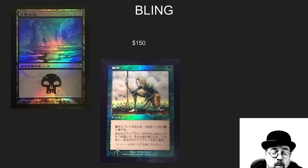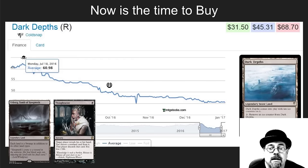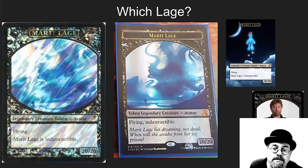Now is the time to pick up this deck. We've seen some crucial reprints over the last two years that have really dropped the price. Thoughtseize used to be a $25-30 card and is now down to about $10. Ensnaring Bridge is also super cheap right now. Dark Depths has hit around its low, currently at $30-45 — a lot of people opened From the Vaults and didn't want it. I have a friend who put the whole deck together for about $500 with some solid trades.